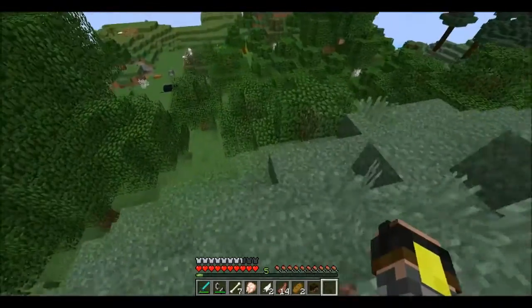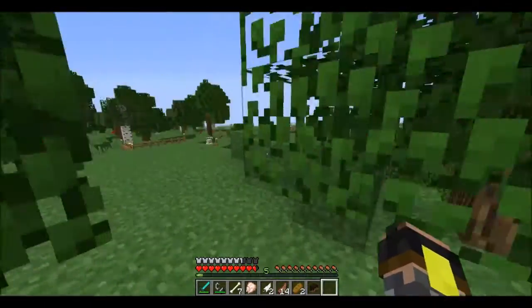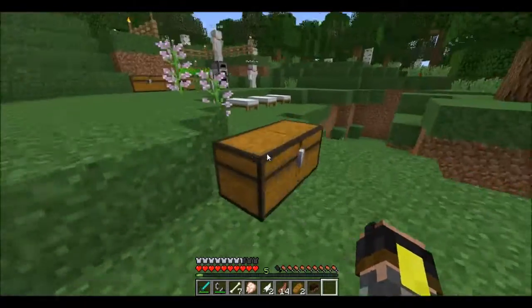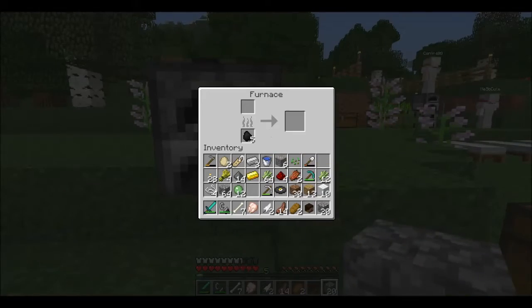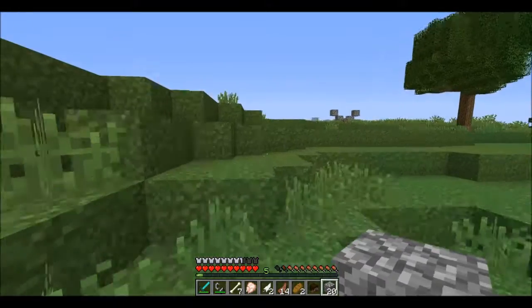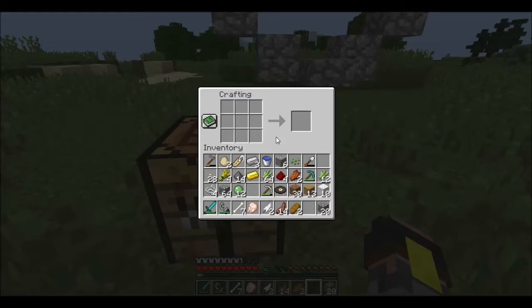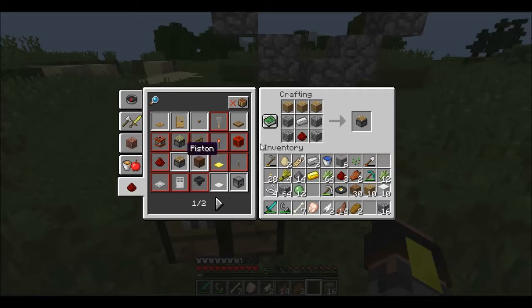Look at this - we are back home! That is awesome. So that means that we can continue to work on our little project. I moved everything up here. We got a player head as well, that's nice. Let's see, we want to make some redstone contraption here. First off, that one. Then we want to use this. Then we also want to do that - and maybe one more.